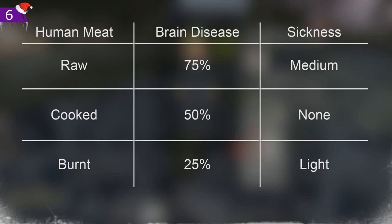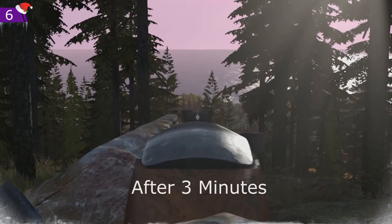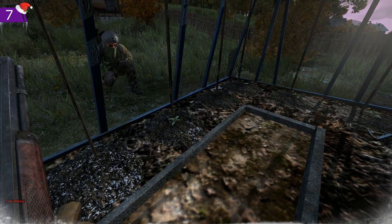In 0.51, cooked human meat has a 50% chance to cause brain disease, along with burnt human meat having a 25% chance to cause it too. Brain disease now causes twitching.